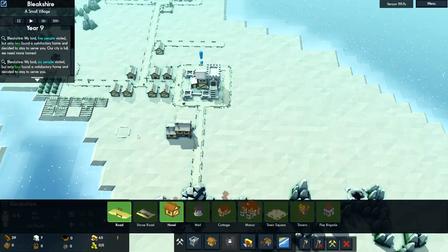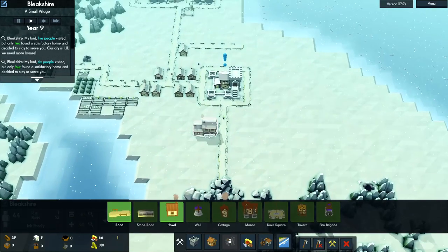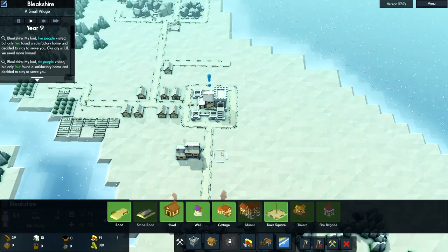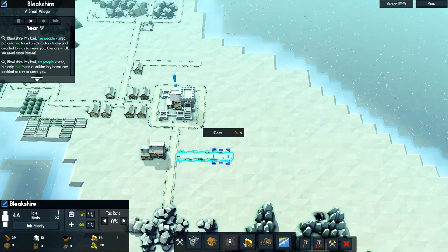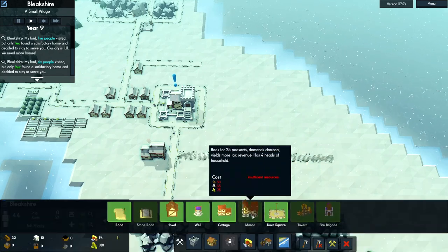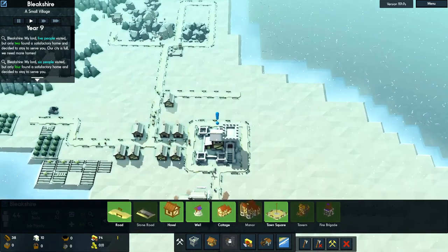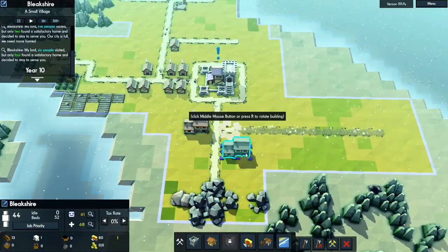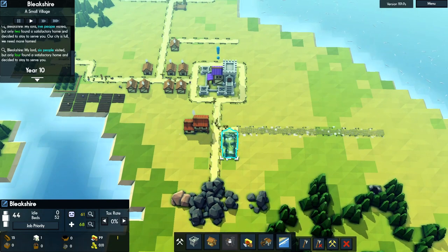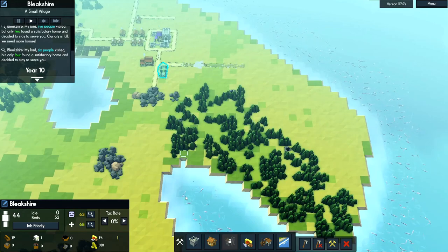Six new people, four new people — I have one idle person. I'm going to build a path this way. I'm leaving a four-wide gap between the roads here, because when we get enough to build a mansion, that takes up a four-by-four area. I did put this cottage in a very poor spot, but we're just going to have to deal with my shitty placement for now. Once we start getting mansions, I can begin demolishing these hovels and moving my population over to this corner.